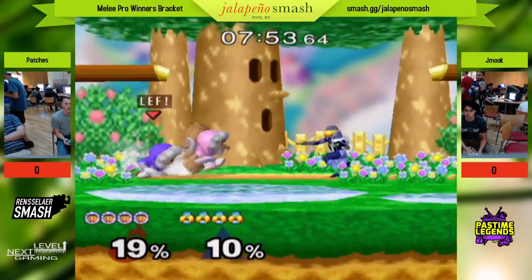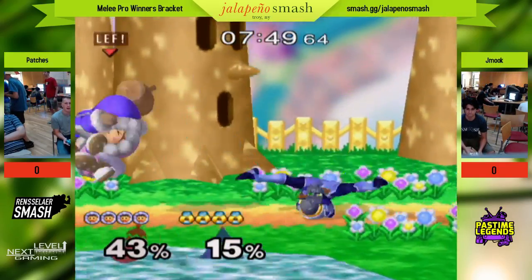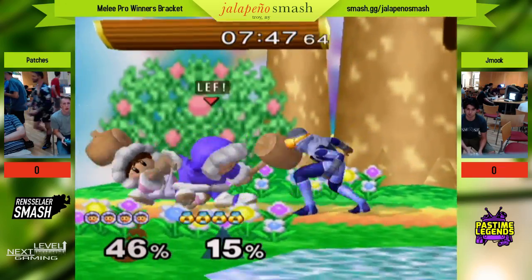Back air is amazing in this matchup. I think it works really well because of the disjoint, so it can really separate them easily.